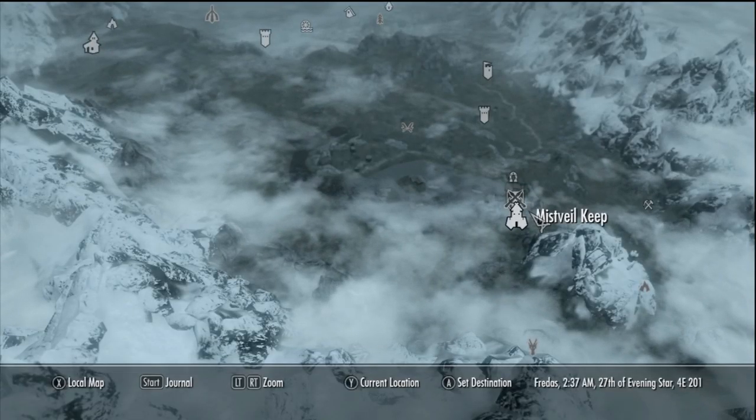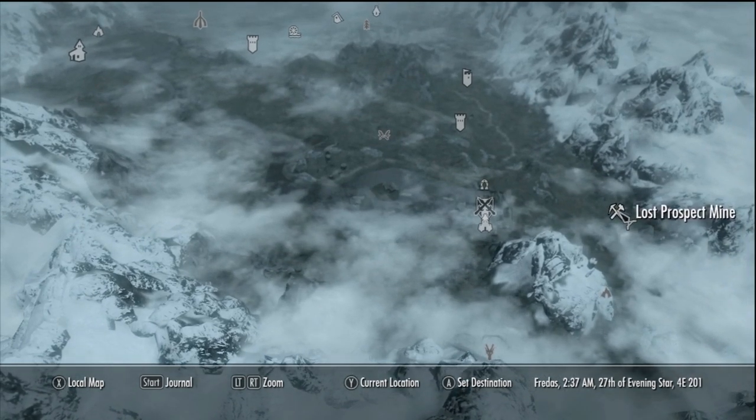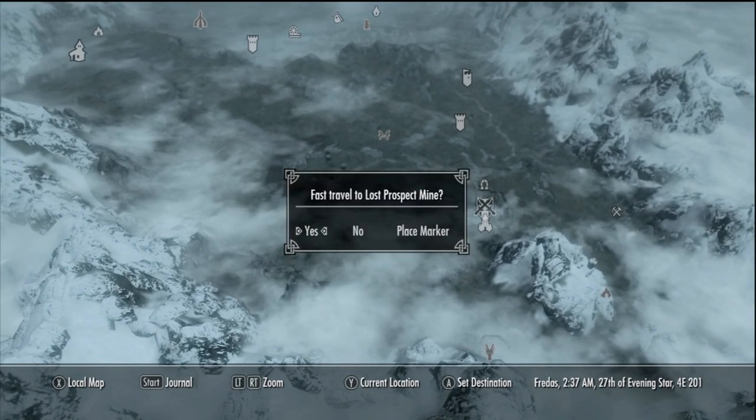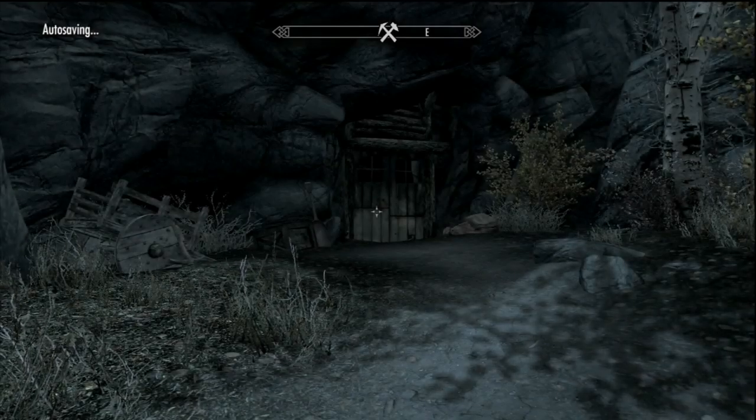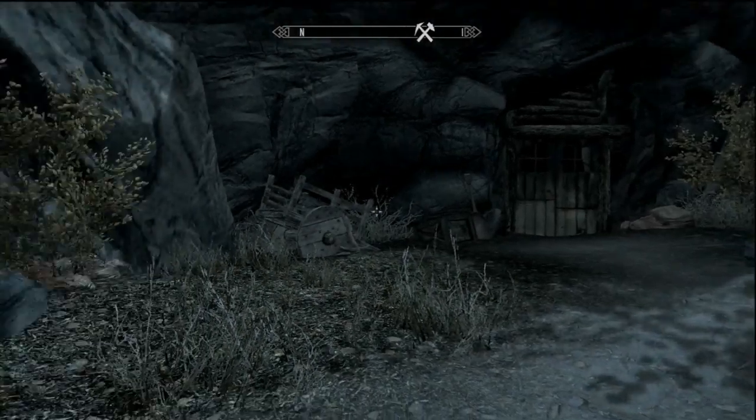The next one is just by Riften. Just to the right of Riften is the Lost Prospect Mine, which is the one we're going to be heading to. Now before you do this, you're going to need to go into the storyline a bit. Here's the entrance to the mine.